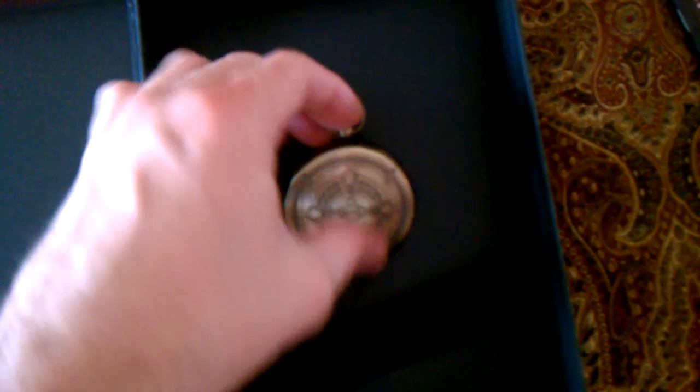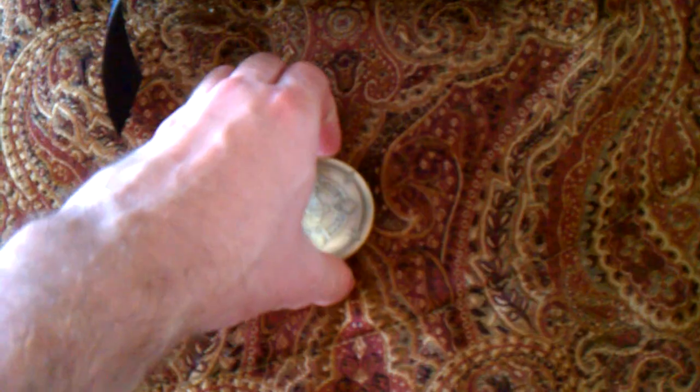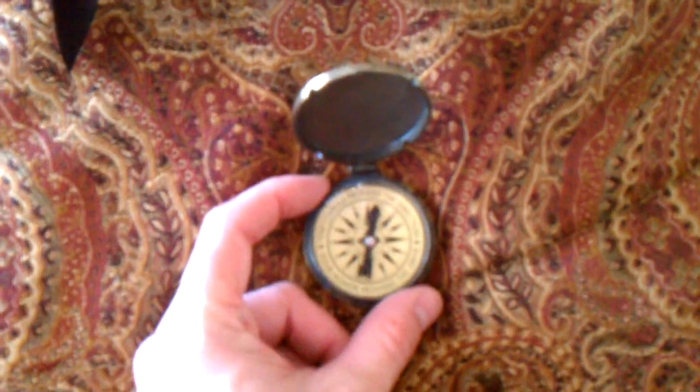Last but not least, this is part of what the Collector's Edition is all about. This looks like a watch, but it's actually a compass. That was something I was really excited about when I got this. It's made pretty nice. And what's funny is this hand is facing north — and that is actually the northern direction, so this thing is accurate. And it says: 'This compass provides the direction. Your honor provides the drive.' Well, there we have it, guys — another Collector's Edition unveiled.